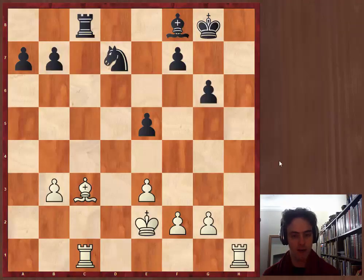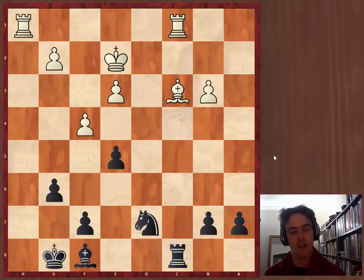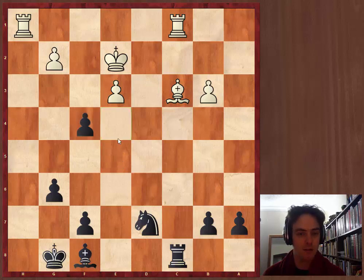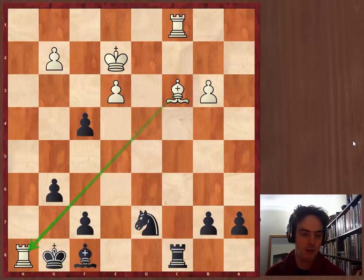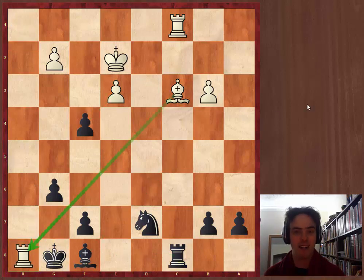We've got one more, and this is probably the worst example. Here I'm black. My opponent played f4 and I took. You can see immediately what I'm thinking — after he takes back, maybe I've got check, or maybe I've got check — and then all of a sudden, that's checkmate. I completely missed how taking the pawn allowed the open diagonal to come in.